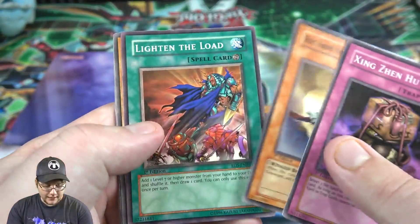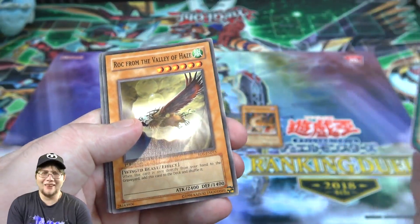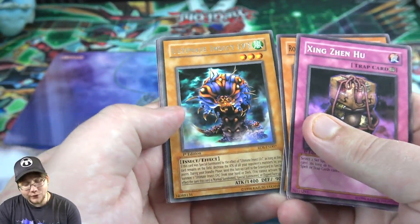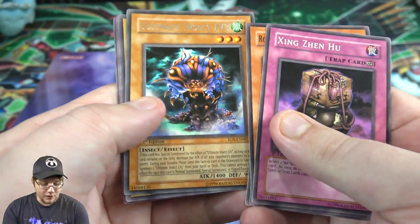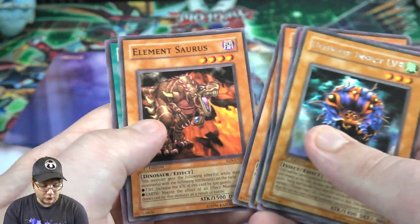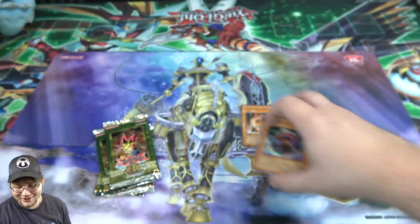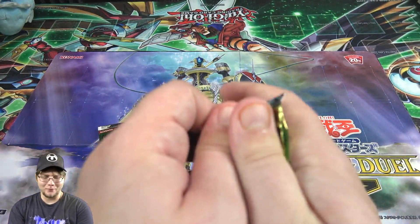Pack two: Rock from Valley of Haze, Lighten the Load — another one, a double, that's interesting. Then we got Ultimate Insect LV3, one of the LV monsters — that was another thing that happened within those sets. Also Woodborg and Pochi, and Mokey Mokey Smackdown. I want that card as a holo actually. Interesting that we got two Rock from Valley of Haze.